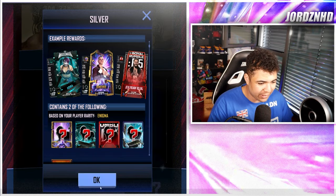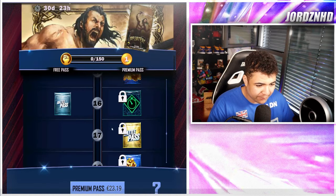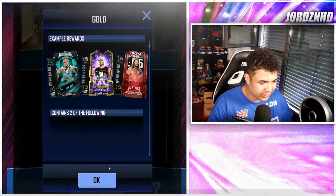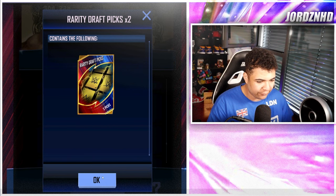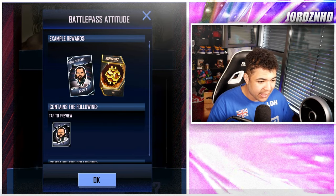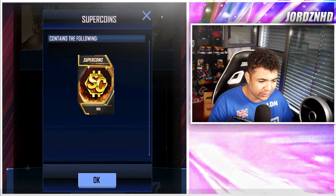Level 16, you get a Silver Pack up to Enigma and a Money in the Bank Park, a Battle Time Reducer Park. Level 17, you get a Gold Pack. Level 18, you get 800 Super Coins. Level 19, you get an IDP Pick on the free and two on the paid. Level 20, you get a Drew McIntyre Attitude which is I Quit, plus 200 Super Coins.